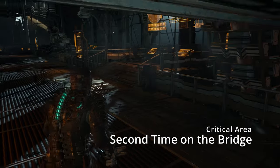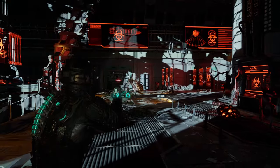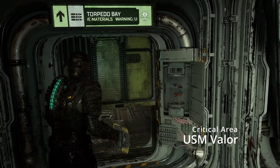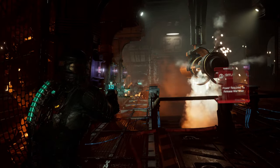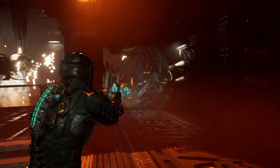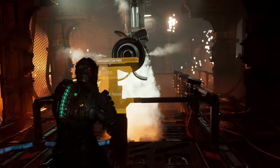When you enter the bridge of the USG Ishimura the second time, you will encounter a large force of necromorphs consisting of at least three exploders and some enhanced slashers and leapers. Focus the exploders first so they don't have the chance to one-shot you. You can even use the exploders' sacks to kill the rest of the enemies around. On the USM Valor, you will have to deactivate a nuke planned to be shot at the Ishimura. In the room where you deactivate the nuke are two exploders — you cannot kill them by shooting at their sacks, otherwise you will die. If one of the sacks explodes, instantly pause the game and go back to the main menu, load back in and you should be fine.